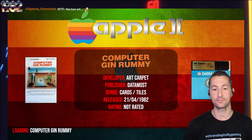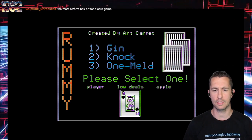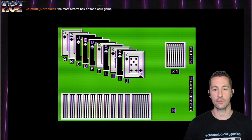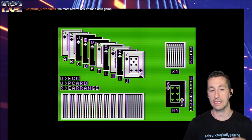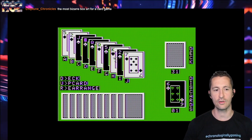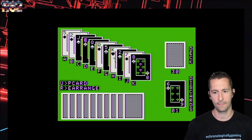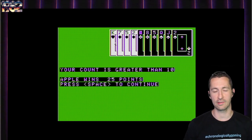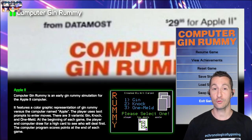Let's pop in and play some Computer Gin Rummy — it's April 21st, 1982, by Datamos. Looks really similar to what we played before. They have three variants: Gin, Knock, and One Melt. Pushing number one — computer goes first. The computer's cards are face down. Whenever you want to select a card, you don't type Q for Queen or K for King — you just type in whatever letter's below it. Apple beat us by 25 points, but we're not going to do an entire game of Gin Rummy here. That's what it's kind of like to play Computer Gin Rummy in 1982.